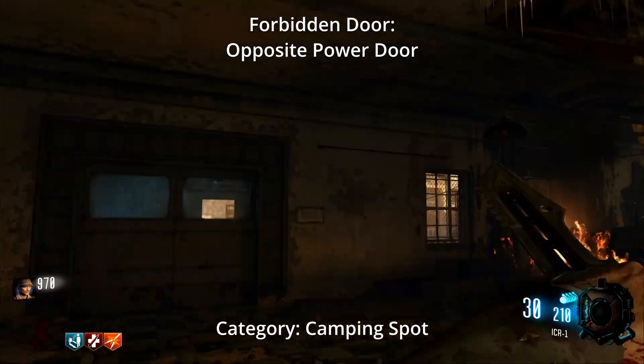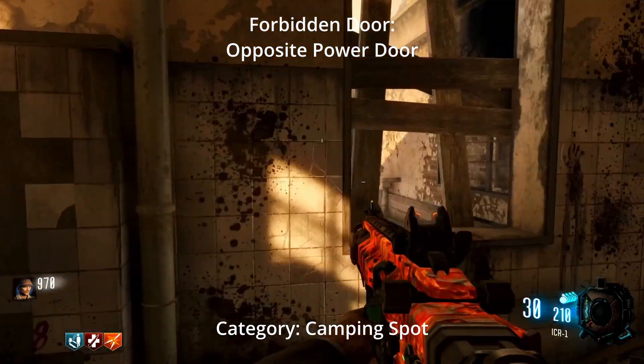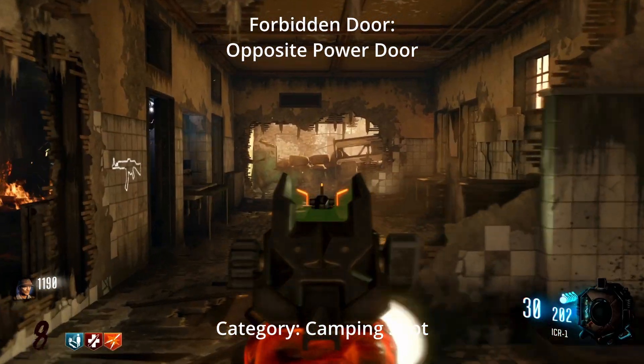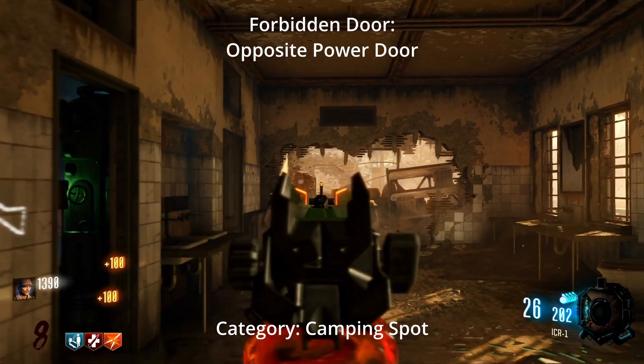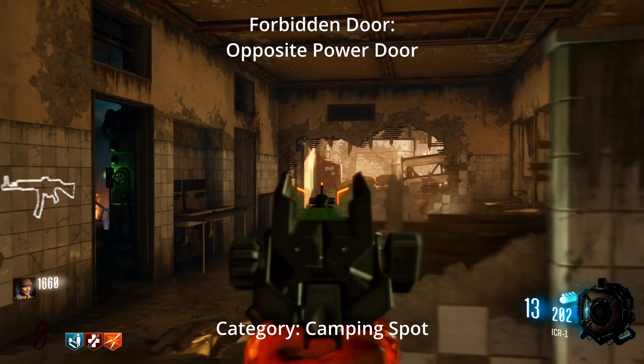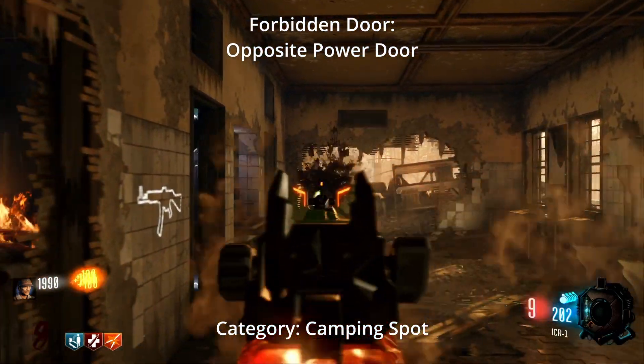Next we have Verrückt. This one isn't a set-in-stone forbidden door — it's more so relevant if you like camping. You're not supposed to open the door between power and either the left or right side, depending on which way you go. This cuts off the flow from going all the way around, but you do have a camping spot, because Verrückt is one of those maps where you really need a camping spot instead of running trains.